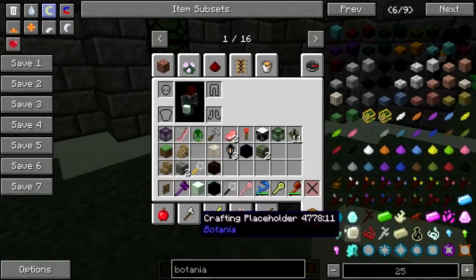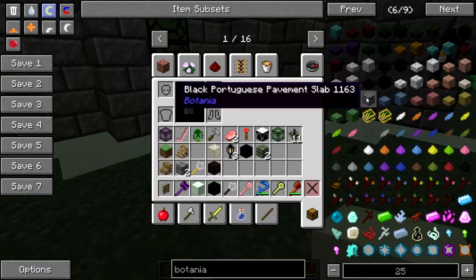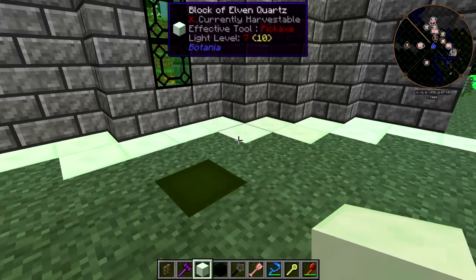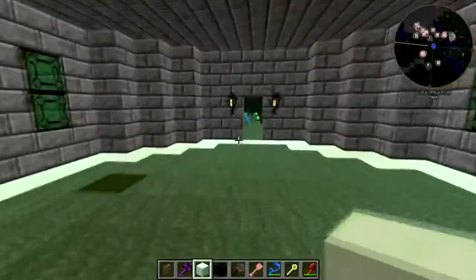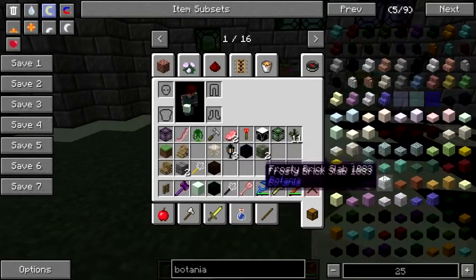Let's make this darker. Since the Thaumcraft side has a dark border and a lighter inside, let's make the witchcraft side have a light border and a darker inside.